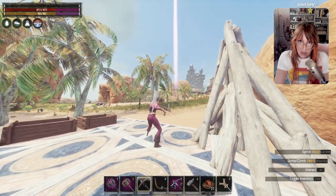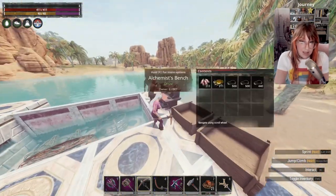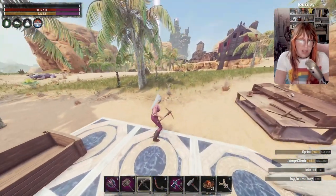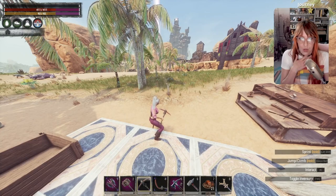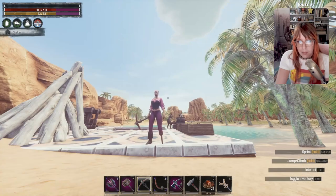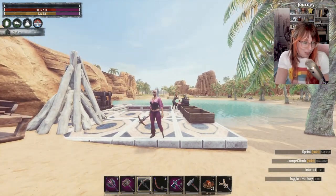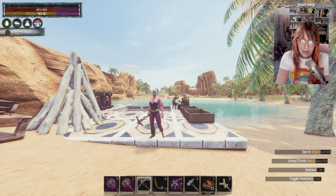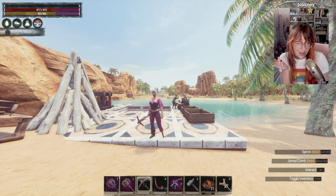All the other spare bark you can also use with a named alchemist to make spice in an alchemist bench — one bark converts to about five or ten spice. You can also use that spice in a tanner's bench to make much-needed tar. If you found this information helpful, please smash that like and subscribe button and maybe even the bell notification so you can see when these come out straight away.